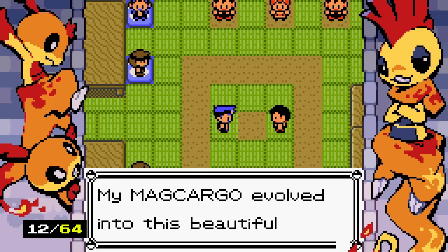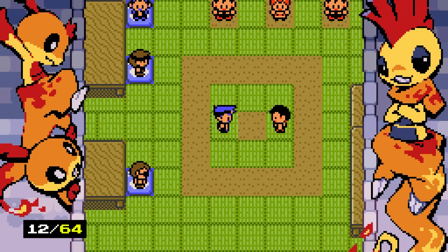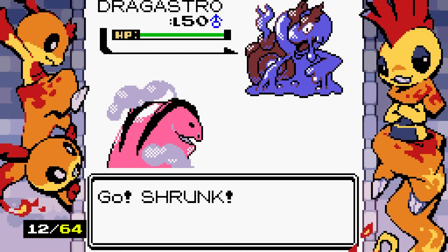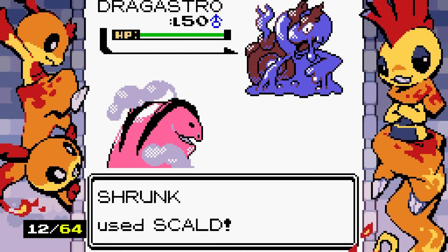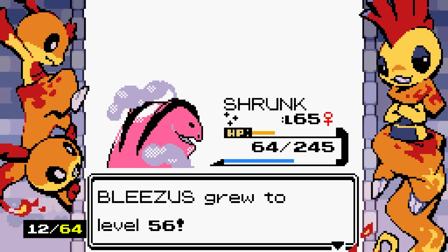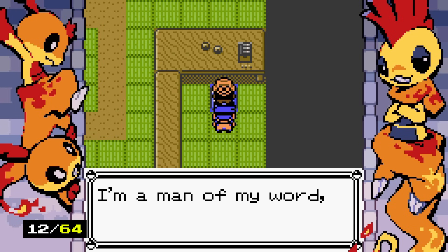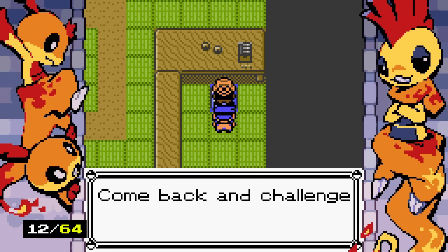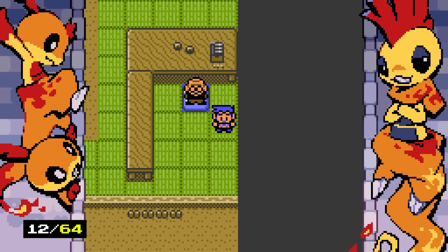We beat all five trainers! Old Joe keeps his word and rewards us with three hyper lures. We get another shiny totem as well. Now we're on Trail C, with known species including Swablu, Meditite, Phantump, and Sneasel.